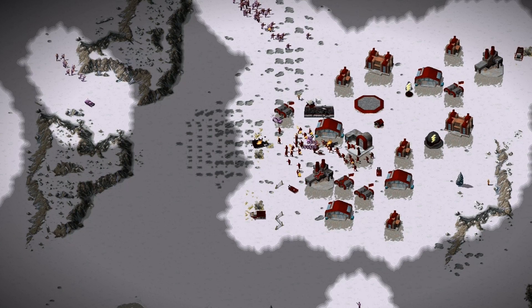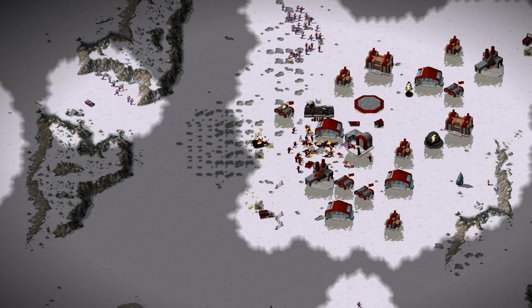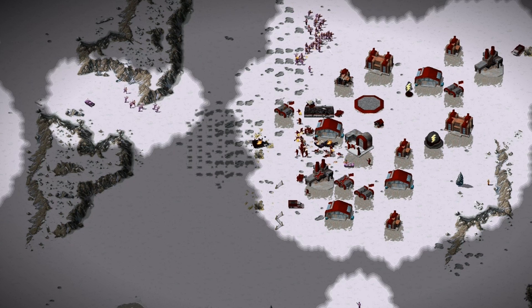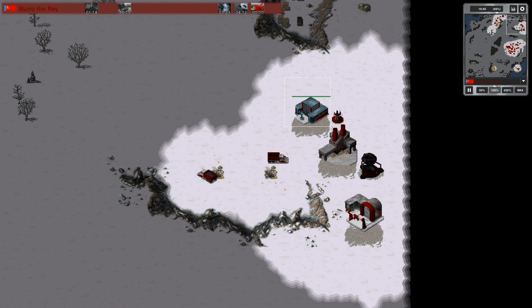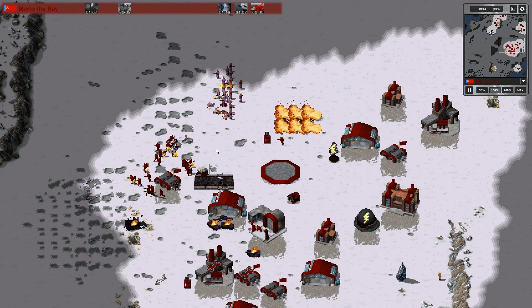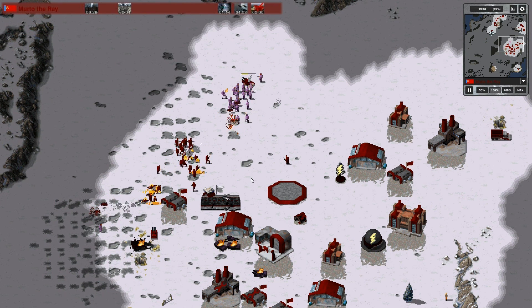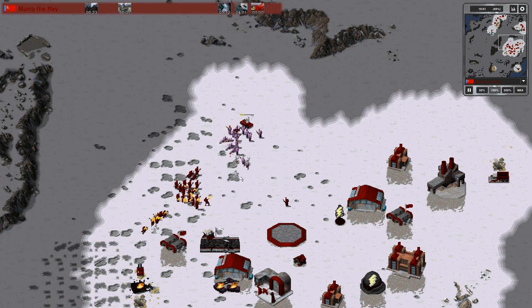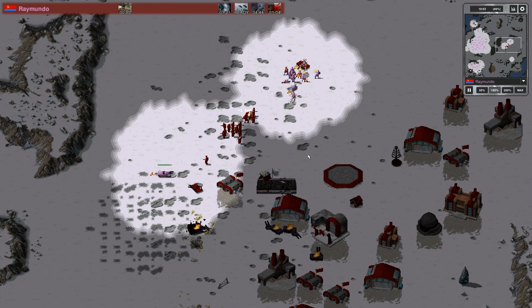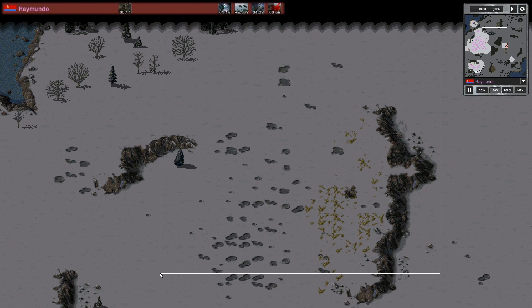It saves all the infantry from Murtro. If that nuke truck had come in five or six cells further into the Murtro base, then this follow-up attack from Raimundo would possibly be the game ender. But the quick reaction from Murtro de Rey, stopping that nuke truck right outside the base — unfortunately for Raimundo — means these units will do less damage. Still takes out a couple of power plants but will be taken out.